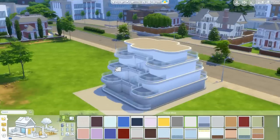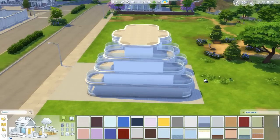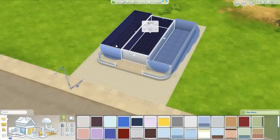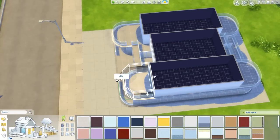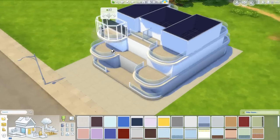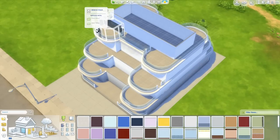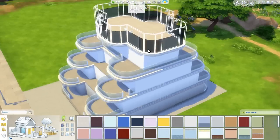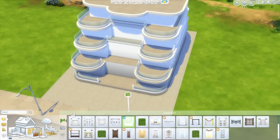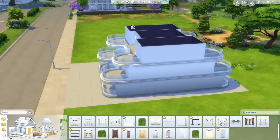These terraces are probably my favorite feature of this building. They are so huge - they're even bigger than some of the bedrooms. I think they look so awesome. And that's pretty much why I decided to place this lot ultimately in Oasis Springs, because I felt like the terraces would complement the look as well as the climate of that area. I saw a lot in Oasis Springs that was placed right next to others, and thought this would work really well for a row of apartments.